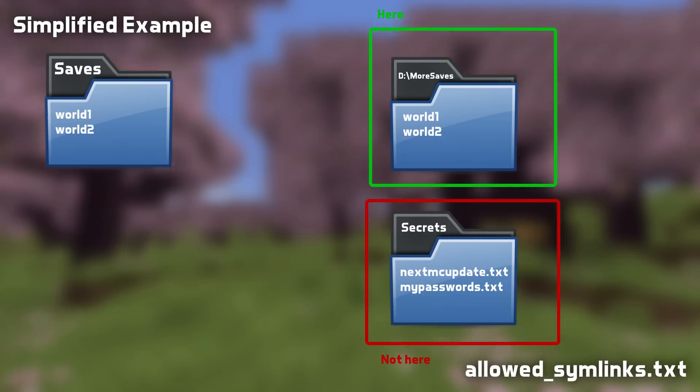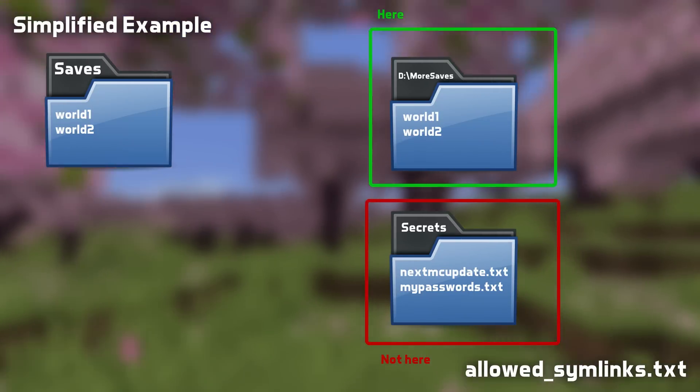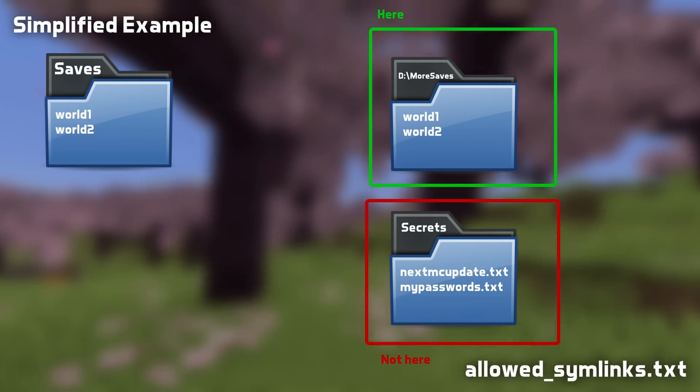If you do have a use case for symlinks, you can use a new file called allowedsymlinks.txt to tell the game which targets are valid targets, so you can keep using the links you want.